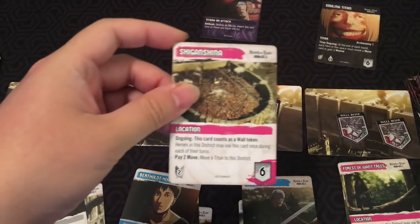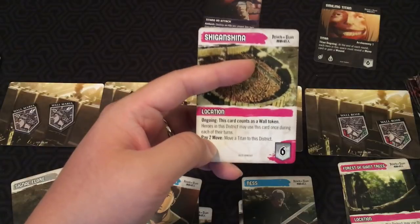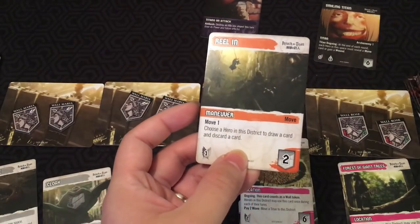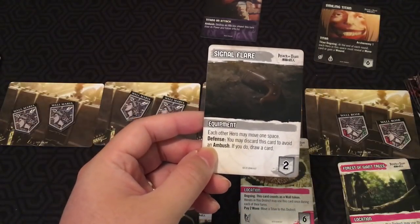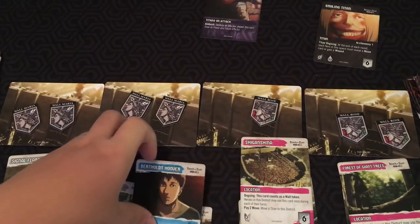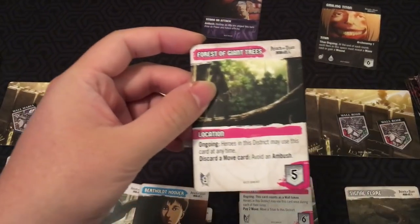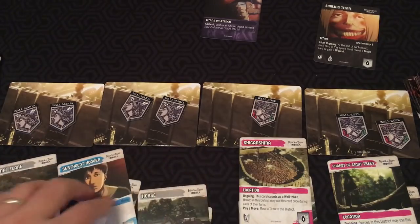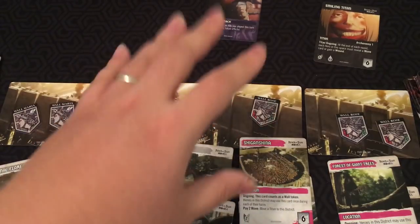There's some other stuff I won't cover entirely. Locations are cards you can play on certain districts — one would give you an extra wall token, and heroes in that district can use it, like paying two movement to move a Titan to that district. Other cards include 'Reel In' — move one, and choose a hero in this district to draw and discard a card; 'Signal Flare' — a defense card that can also let each other hero move one space; and 'Bertoltuva' — move two and plus three power. There are lots of different cards, with interesting movement and location mechanics that make the card selection a little more interesting.